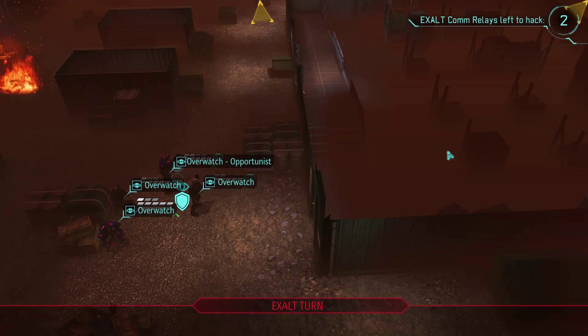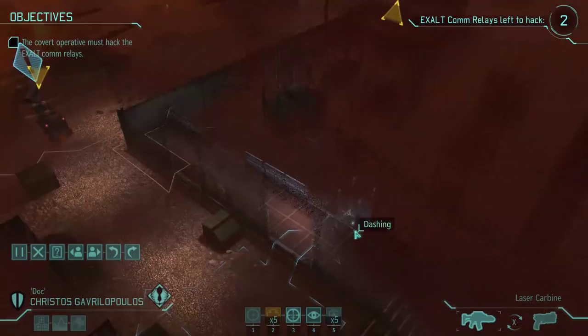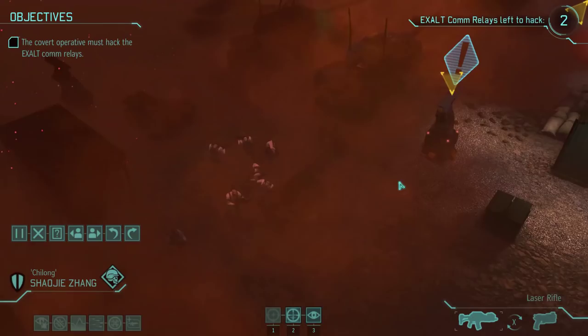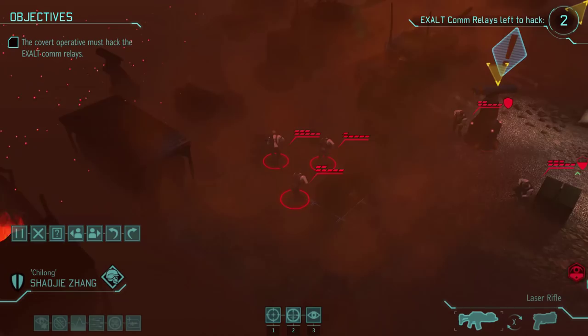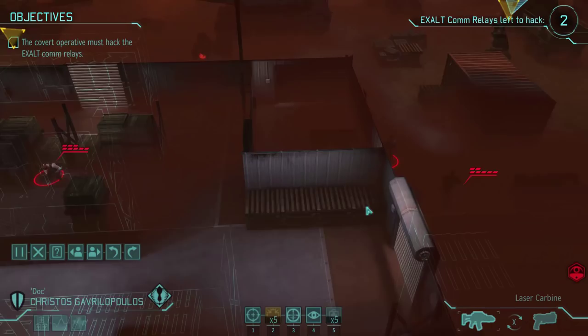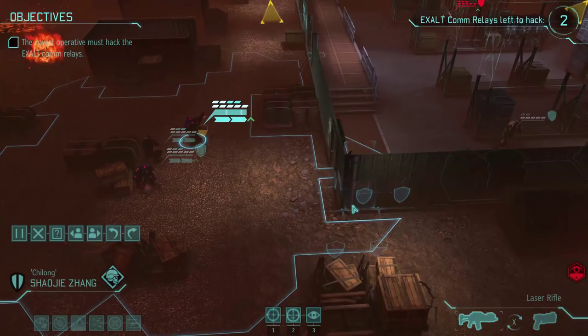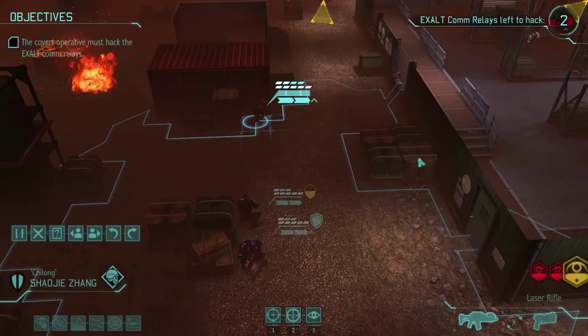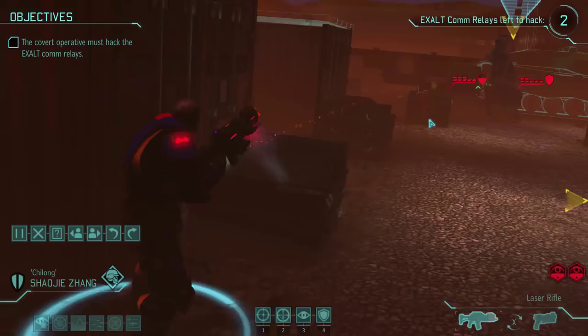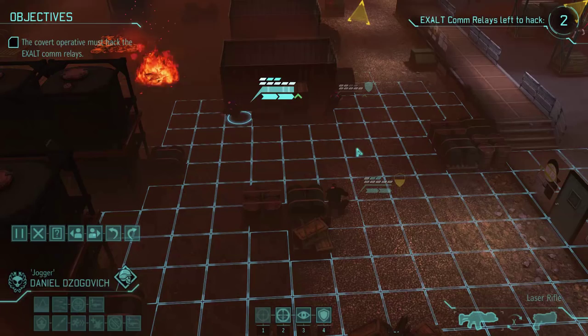I'm not going to dash because if I trigger a group after dashing, we're obviously just screwed. Might be a good idea to move through the building. There's a group on the left side - really? That's two groups on top of each other! I hate that, and they have at least one rocket here. This is the reason why I hate 4-soldier Exalt missions. It was pretty much impossible to avoid triggering these two groups, and we got yet another group.